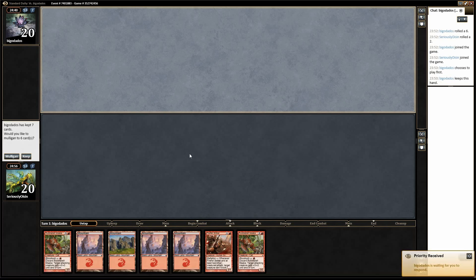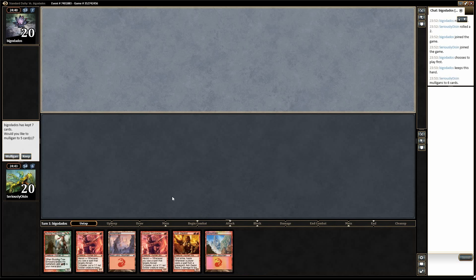This looks like an okay hand, but I'm concerned because it's kind of one creature, and if he's running a deck with removal spells, that could bite us. So I think I am actually going to go to six here. You can afford to be quite aggressive with your mulligans in this deck.